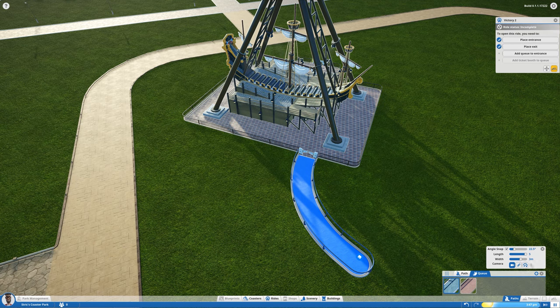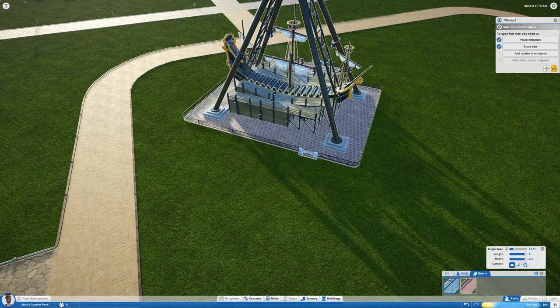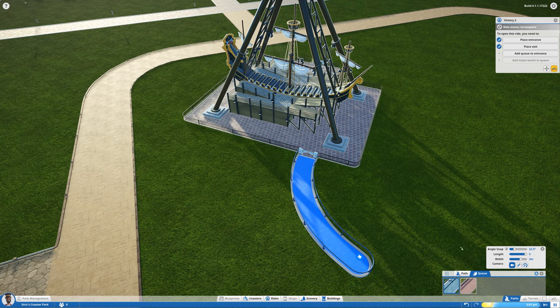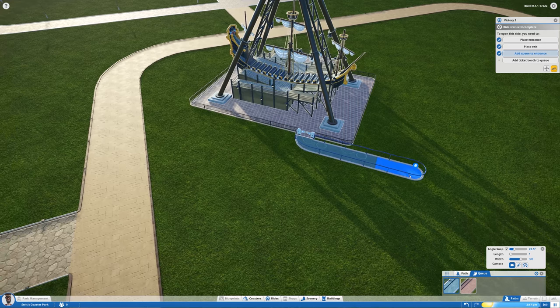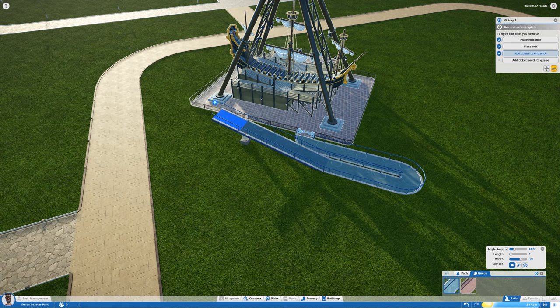One of my biggest pet peeves is how the path building works — you basically have to set the length you want, in this case one, and you can set it to snap to an angle, which is really useful. You can also change the width. For queues it goes up to four meters, but for regular paths it goes all the way up to ten meters. One thing I really don't like is that you need to click one by one and you're not able to just click and drag. You can also raise the path by holding up or down on a segment icon, which creates a bridge with pillars underneath.